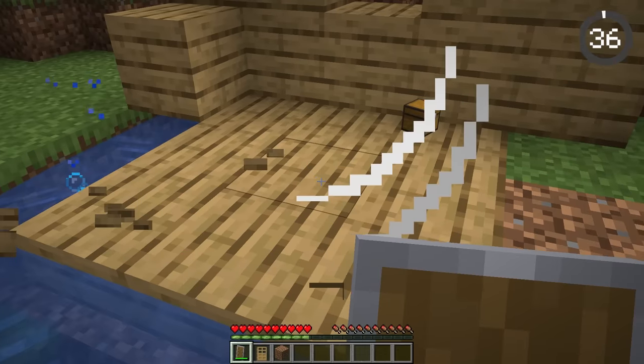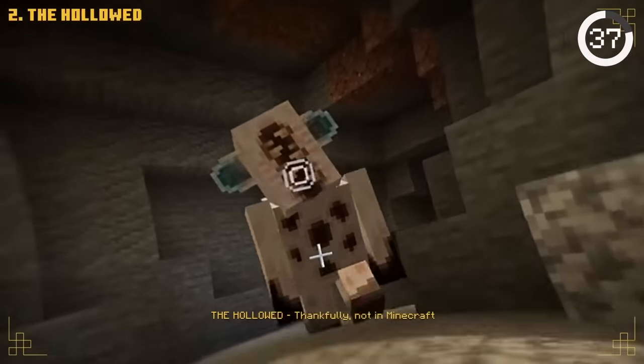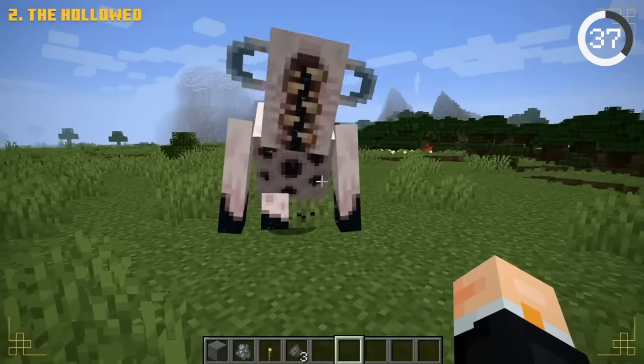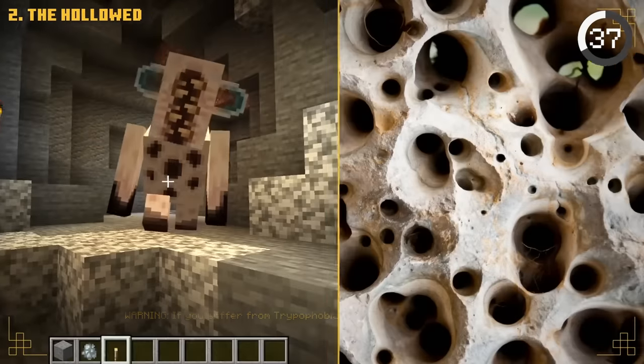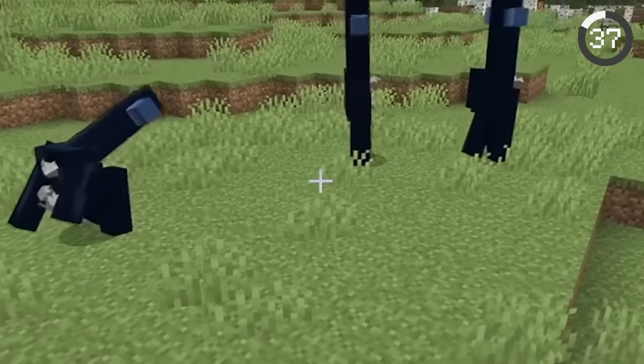The warden looks terrifying, but some of the original designs were even scarier. On a blog post by Mojang, the various concept arts for the warden were shared. One version of the warden would even flip around 180 degrees.